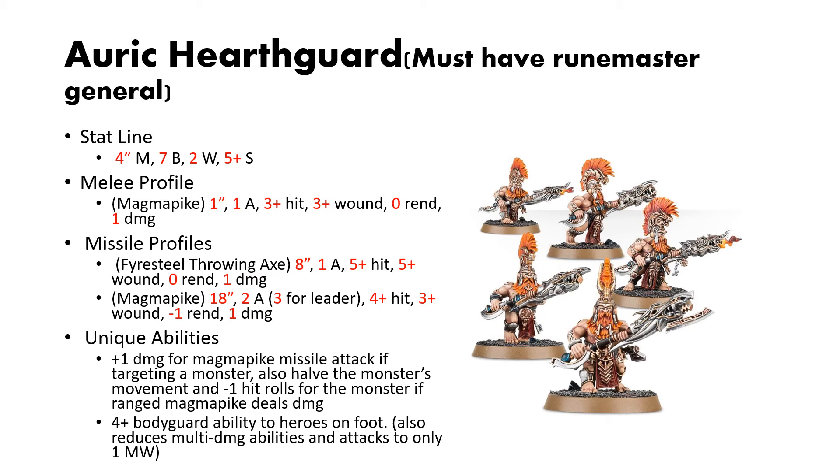And if that wasn't enough, they have a 4-plus Bodyguard ability for heroes on foot — so any hero that's not on a Magma Droth. Basically, whenever a hero is attacked with a weapon or ability that allots wounds, on a 4-up you have to allot it to this Hearthguard instead. Something interesting to note is it reduces all multi-damage abilities and attacks to only 1 mortal wound. So say you have a 2-damage attack supposed to deal 2 damage to the General — if you get that 4-up Bodyguard, it only deals 1 damage to the Hearthguard, making them a little bit more tanky and reducing the effectiveness of enemy damage abilities.